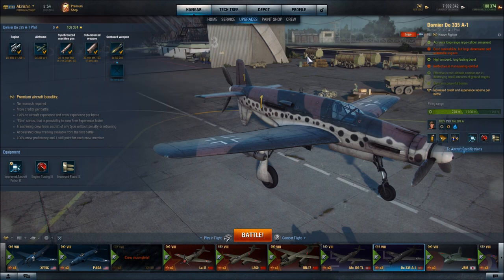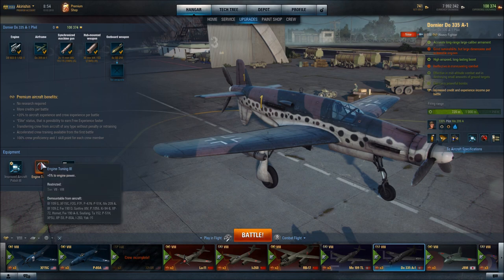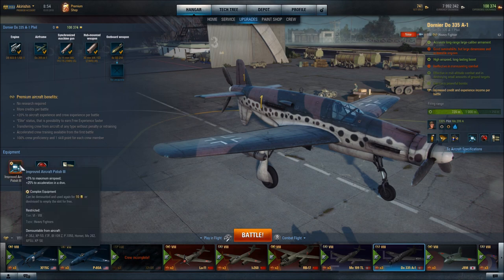One of the key features of the DO335A1 is that it has high airspeed and a long-lasting boost. We definitely want to accentuate that strength of this aircraft. To do that, I have equipped engine tuning 3, which increases engine power by 5%, as well as improved aircraft polish, which increases maximum airspeed by 5% and increases acceleration in a dive by 25%.